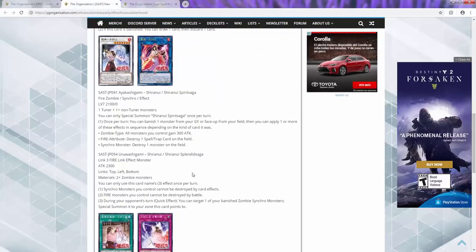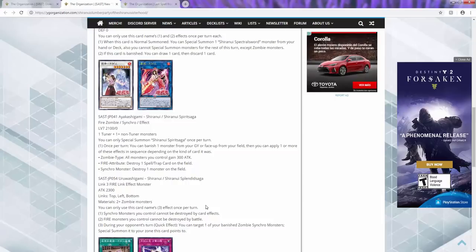On to the Shiranui Link — Link 3, top left and bottom two, requires zombie monsters. You can only use this card's name effect once per turn, but you CAN special summon it more than once, which is actually really good. Effect one: synchro summons cannot be destroyed by card effects. Effect two: fire monsters cannot be destroyed by battle. Effect three: during the opponent's turn, you can target a banished synchro — okay, this is really good. I somehow missed this part when I first read it.